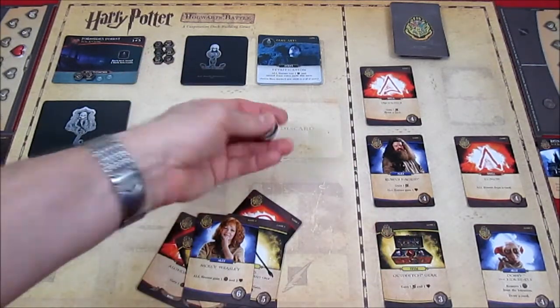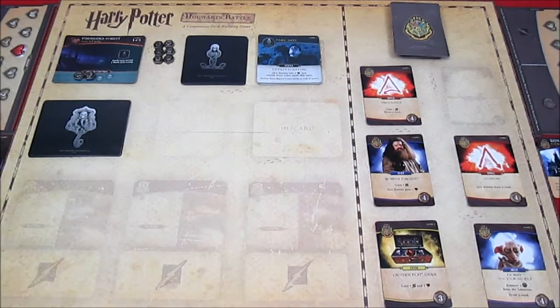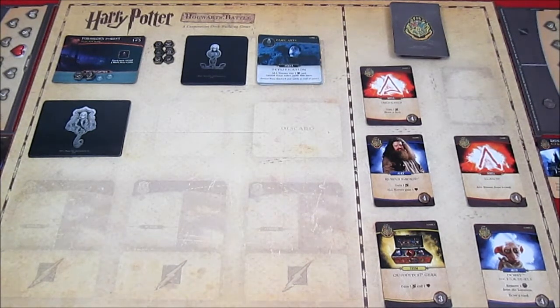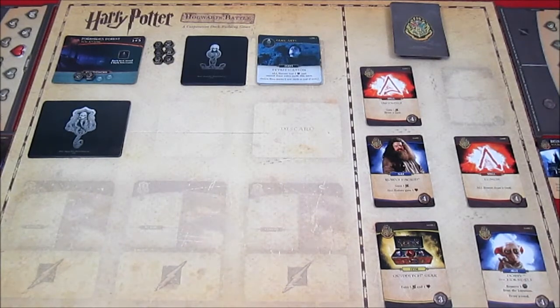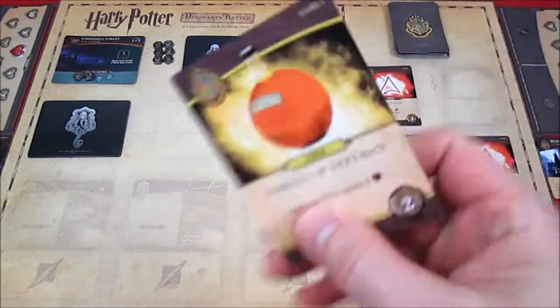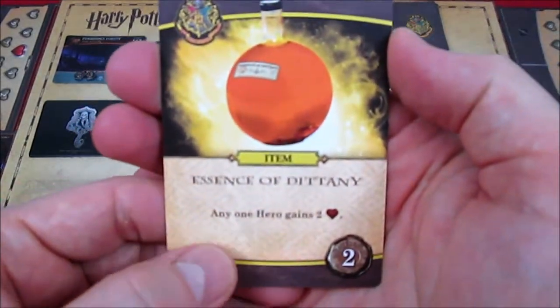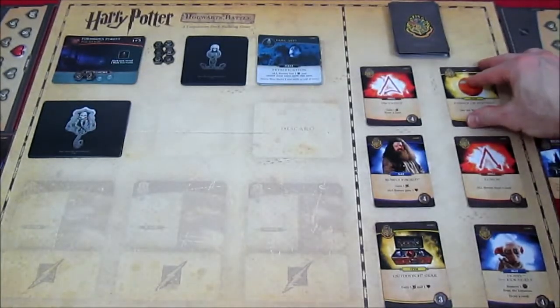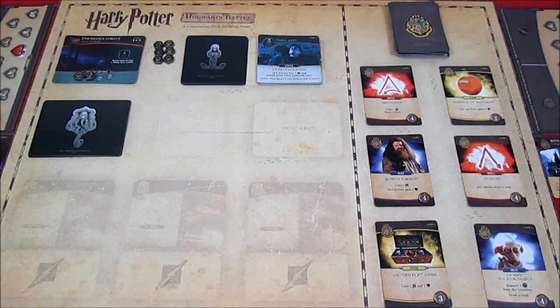Ron is going to buy Molly Weasley as an ally — she costs six but is a really awesome card. Six of the eight influence spent, two left but everything else costs three or more. End of his turn he discards all cards and draws up to five. We need to replace the Hogwarts card and get Essence of Dittany: any one hero gains two health, costing only two.